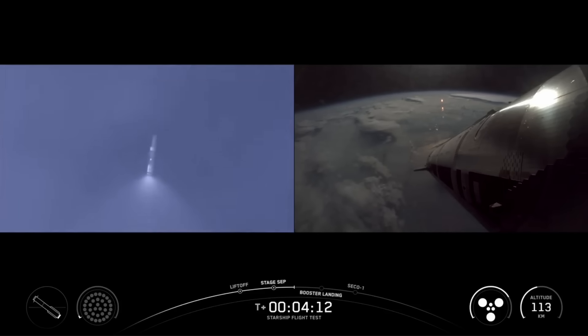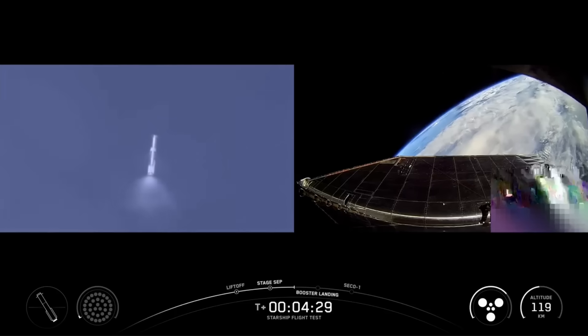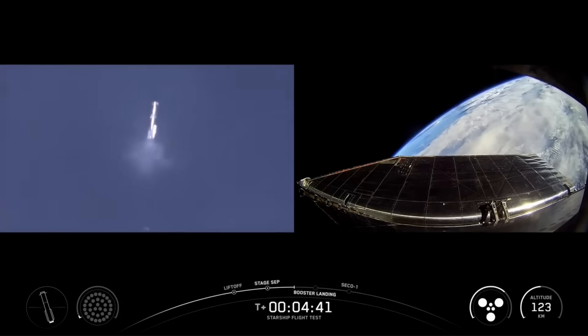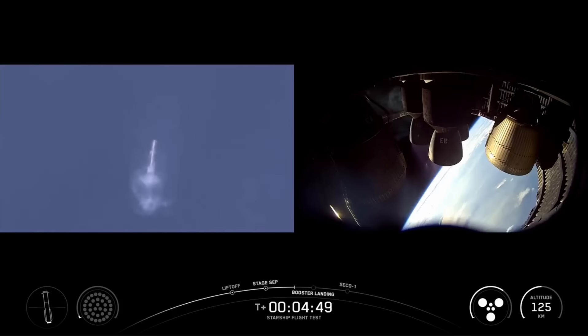Everything going very well so far for Starship's ninth flight, now four minutes 15 seconds in. Great views from inside the aft engine area of ship, looking at those three sea level and three Raptor engines. The booster doing its LOX dump — that liquid oxygen dump — because we don't need that propellant, we vent it out to lessen the booster's mass as it comes in for its landing.